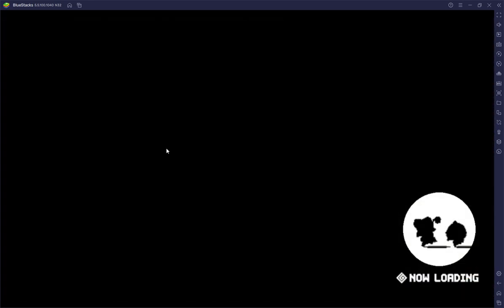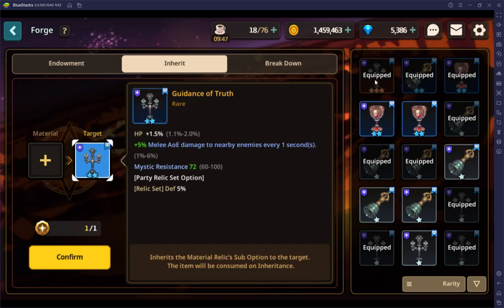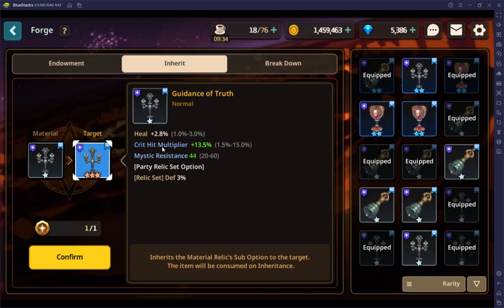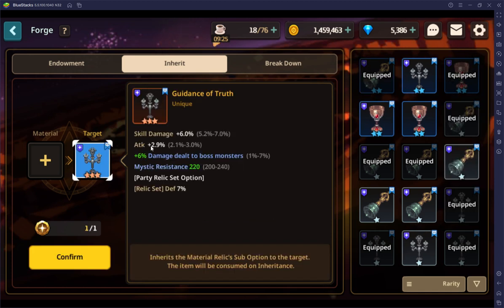I was going to show you how to do Inheritance. If you want to do Inheritance, let's say I really want Crit Hit Multiplier on this item but I don't have it. I would take this, hit Confirm, and it would change to Crit Hit Multiplier. The reason you do this is you get the Hyper Relic that you want but it doesn't have damage to bosses or whatever, and you don't want to just roll it randomly. So you can take those things, get the exact substat you want, and just roll with it — no pun intended.